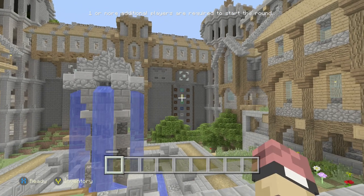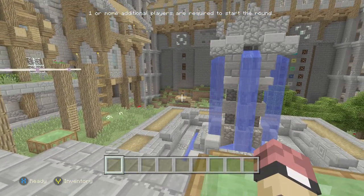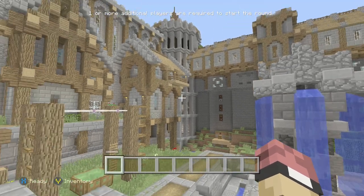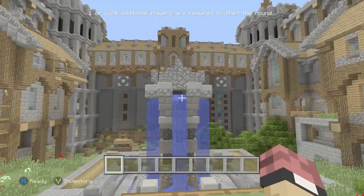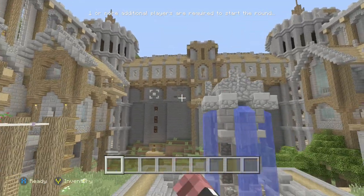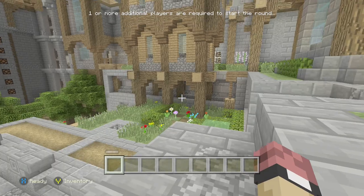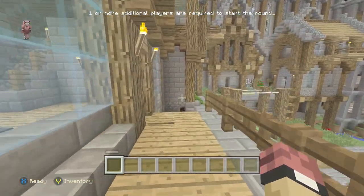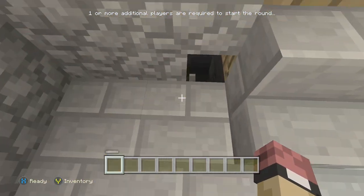Before I start, that thing on the right — if you shoot all those dots with an arrow it'll fire a firework. And on the left, if you fill that chest with fish using the fishing rods, the lights will fill up and eventually a music disc will pop out. There are other Easter eggs too — if you shoot those buttons up there, creeper faces will appear in the walls. For the purpose of this video though, I'm going to show you exactly how to get all the heads. Let's get straight into it.